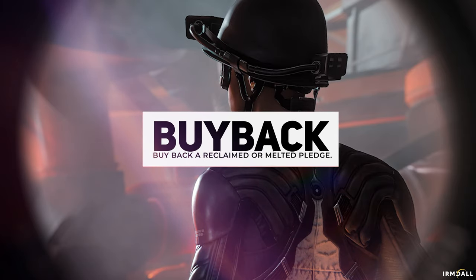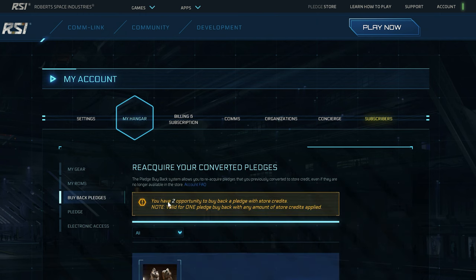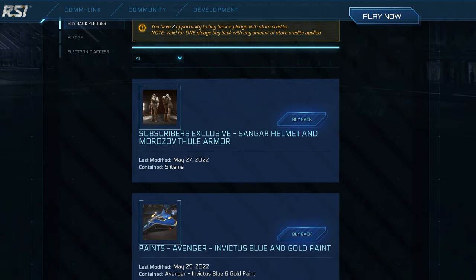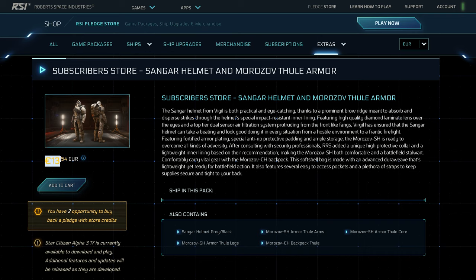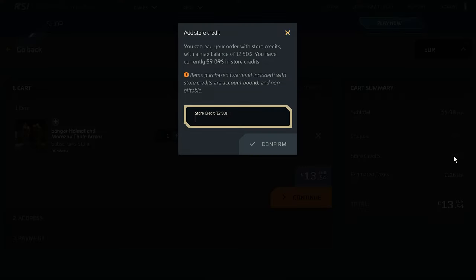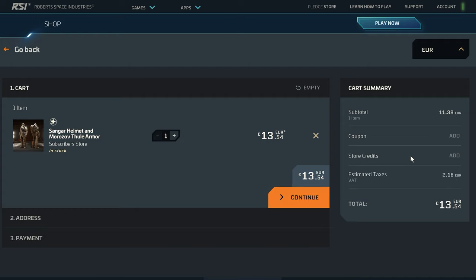In the buyback, we find all the melted-down items, although there are some special features here. Depending on the account status, we have one or two opportunities per quarter to buy back items from the buyback with store credits, without using fresh money. However, if we have melted down a reduced war bond upgrade, we will find this upgrade again in the buyback without the original reduction, so we will have to pay the non-reduced price when buying it back. We can always buy back all items in the buyback with real money without a limit, even if the item is not currently for sale in the shop.